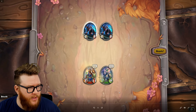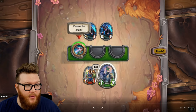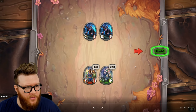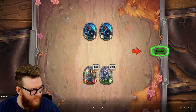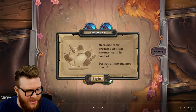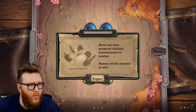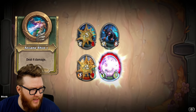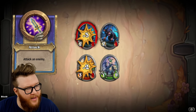You can see she's queuing up the ability, then selecting the target, then moving on to your next mercenary. You'll select them, queue up their ability — currently there's only one because this is the tutorial, dealing four damage — and select your target. Once you've selected your abilities, you'll hit Ready. Your mercs use their prepared abilities automatically in combat — destroy all the enemies to win. It's just going to auto-resolve: your opponents are going to do their abilities, and you're going to do your abilities. The order of those abilities will be determined by a speed value, which we'll talk about in a minute.